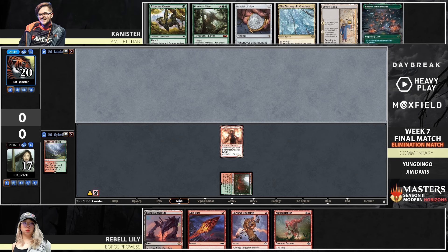We see a turn one Urza's Saga from Canister — nope, saw a click, got fooled. Canister taps the green source and passes like a professional. Could go turn one Grazer into Urza's Saga. The Grazer is kind of the ideal turn one play to make the blocks going, but Rebel has the Discharge, showing nothing really to do with it. It's kind of a little cat and mouse here.